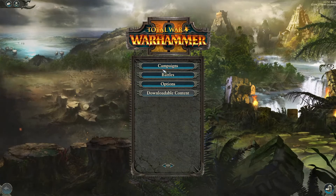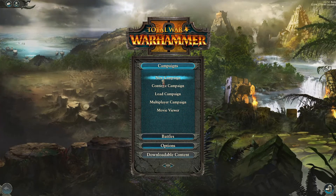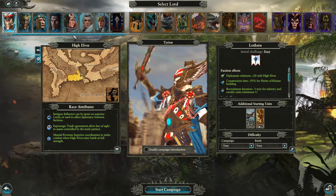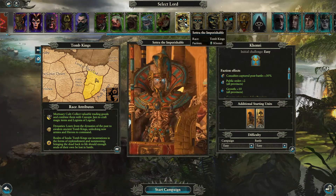Now in the interest of disclosure, I will say the Tomb Kings are probably my favorite faction in the game, tied only perhaps by the Vampirates. So any mod that does what this does — with all of its new units, all of its new technologies, all of its new gameplay mechanics such as slavery taken from the Dark Elves — is probably off to a really good start.